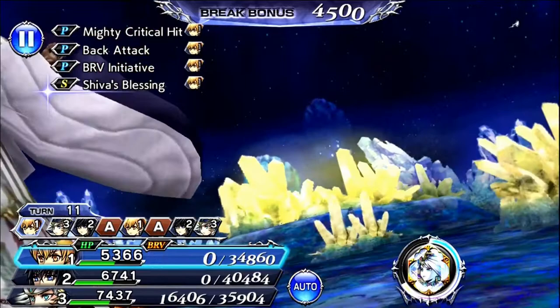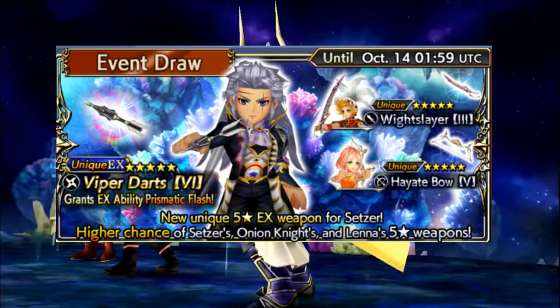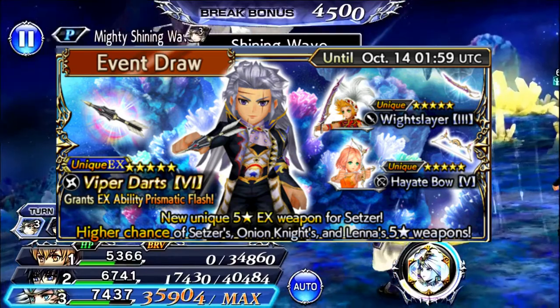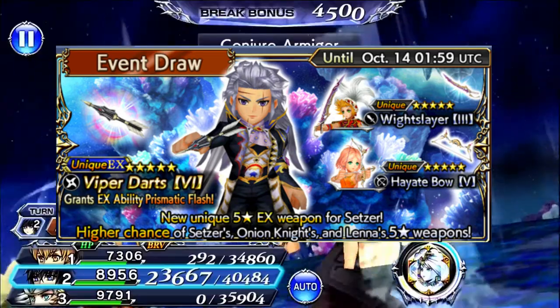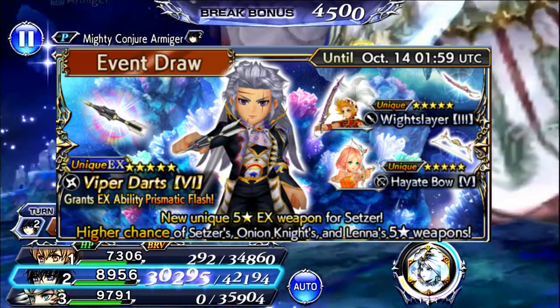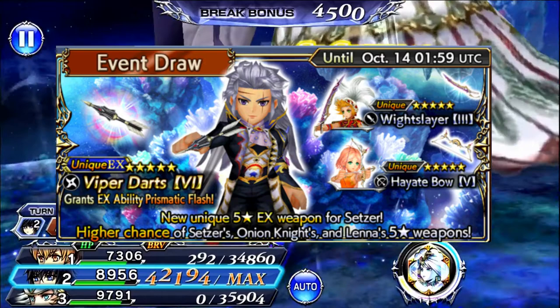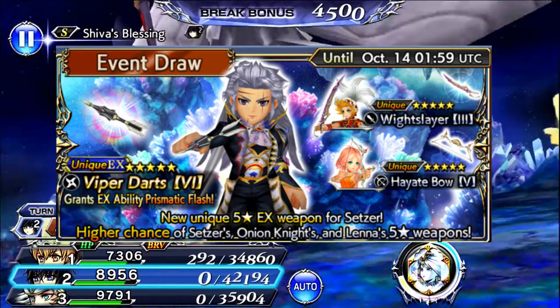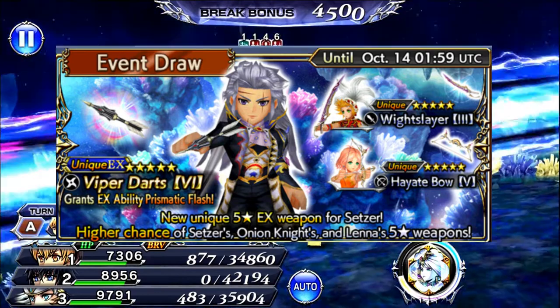So the first one we'll be featuring is the newest Setzer banner, which is featuring Setzer's EX on top of Onion Knight and Lena. I actually like this banner, because it doesn't have half-bad characters — the characters that aren't featuring the EX aren't actually that bad. That's nice. I also built up Lena and Onion Knight.